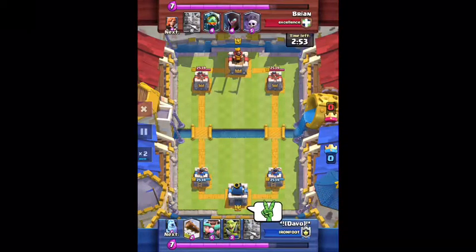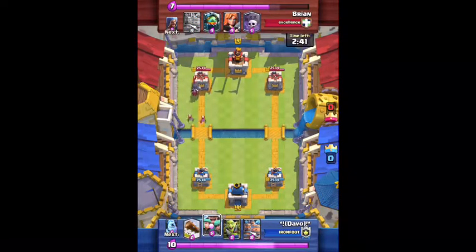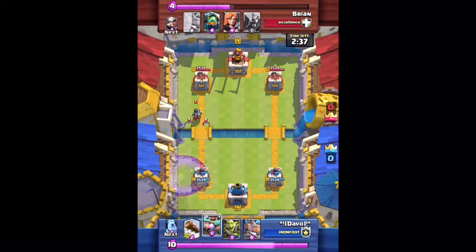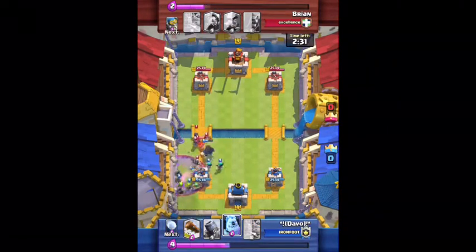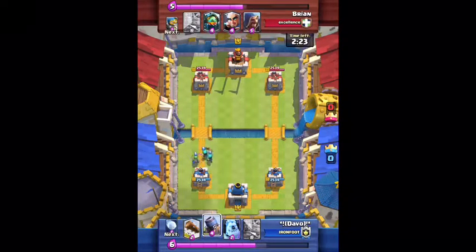We're hopping into some battles. I have three replays to show you guys and we'll be going through these at two times speed. Here we are doing the Royal Recruits challenge — he dropped the Night Witch and she's playing what seems like a graveyard deck.